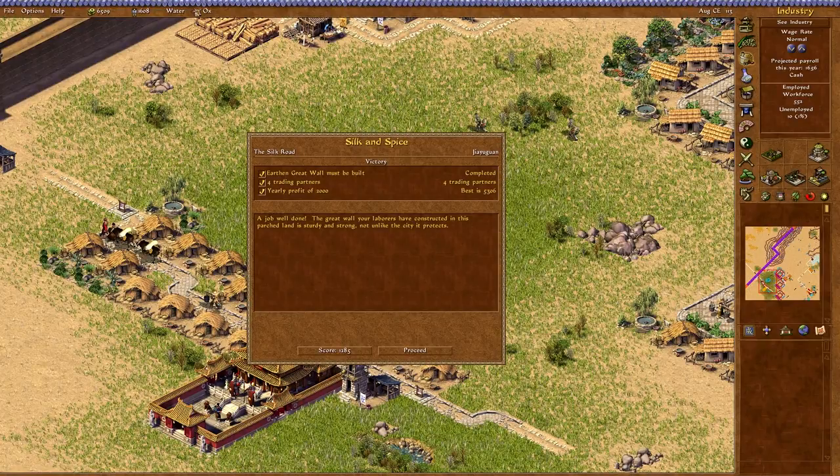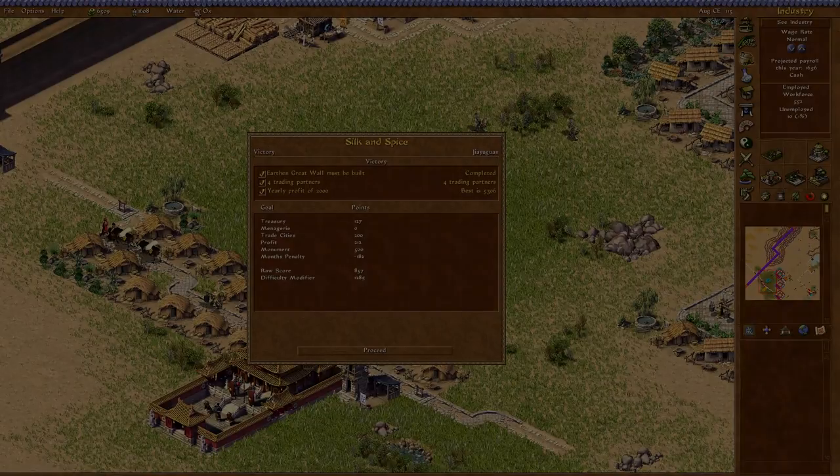A job well done. The Great Wall your laborers have constructed in this parched land is sturdy and strong, not unlike the city it protects. That's gonna be the end of Silk and Spice in Jiayuguan. Not too bad — I think we actually did this relatively quickly. We probably could have won one year earlier if we knew what we were doing, but it's okay. Hope you enjoyed it — thank you so much for watching, and make sure you check out the full playlist for all the Emperor videos. I will see you in the next video.